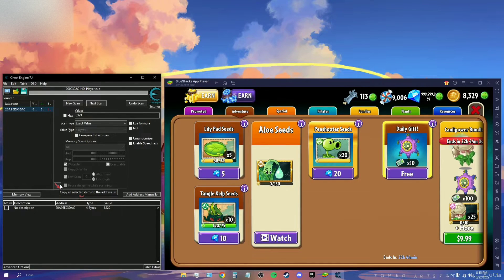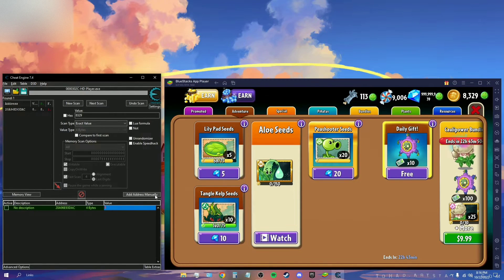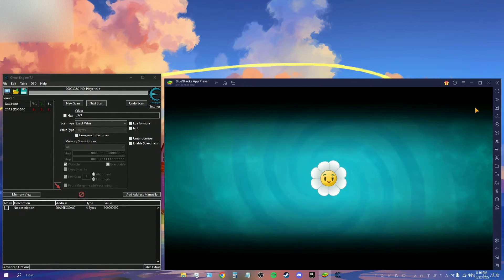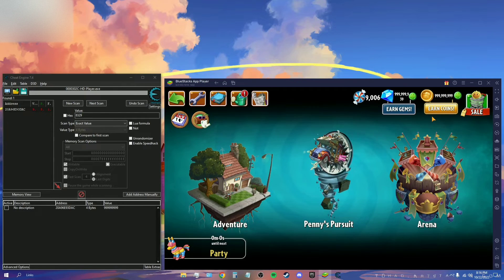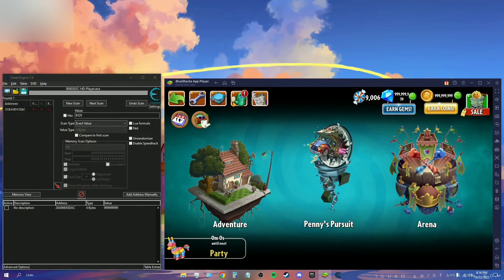Click on the found address, then click the red arrow. Right-click it, choose 'Change Record Value', and type 999,999,999. To actually see the number update in the game, you need to refresh — just get out of the store. As you can see, the coins have now changed to 999 million.